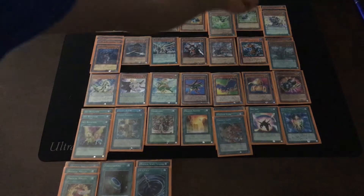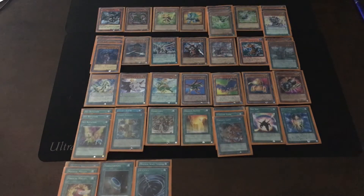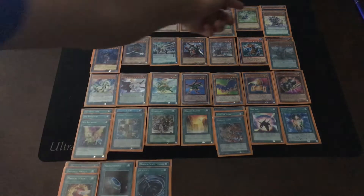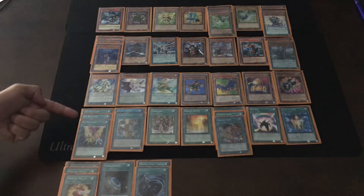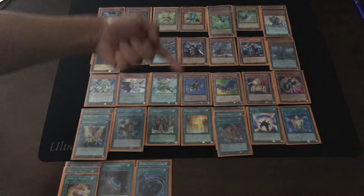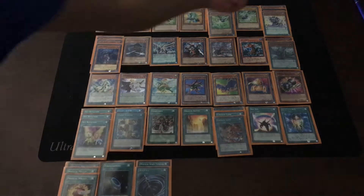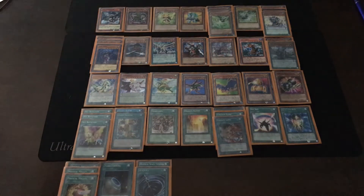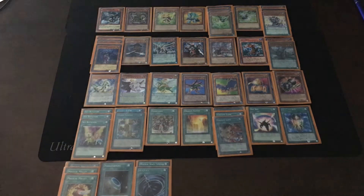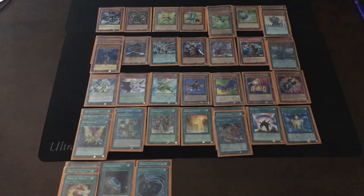This card actually works like Mystical Space Typhoon. Actually in this deck, this card is better than MST, because I have Set Rotation — I activate Set Rotation, send Gear Town to the opponent's field, and then activate this card's effect to destroy it. Then this card goes to my extra deck as a level three monster. So I have one extra level three monster.